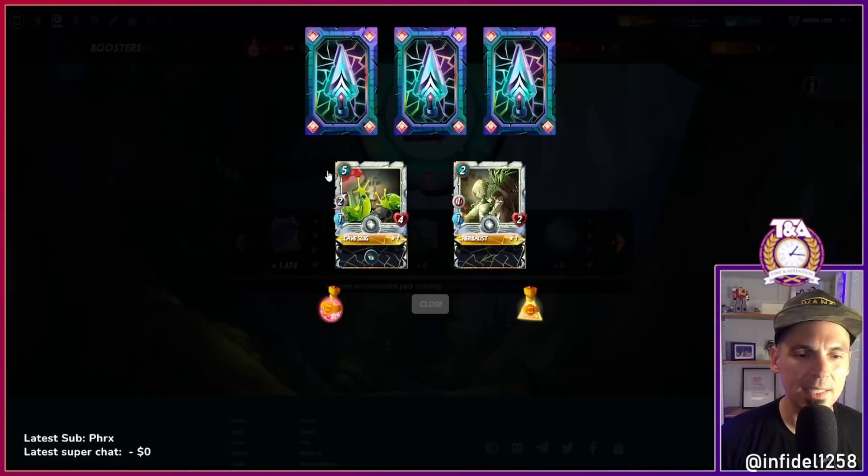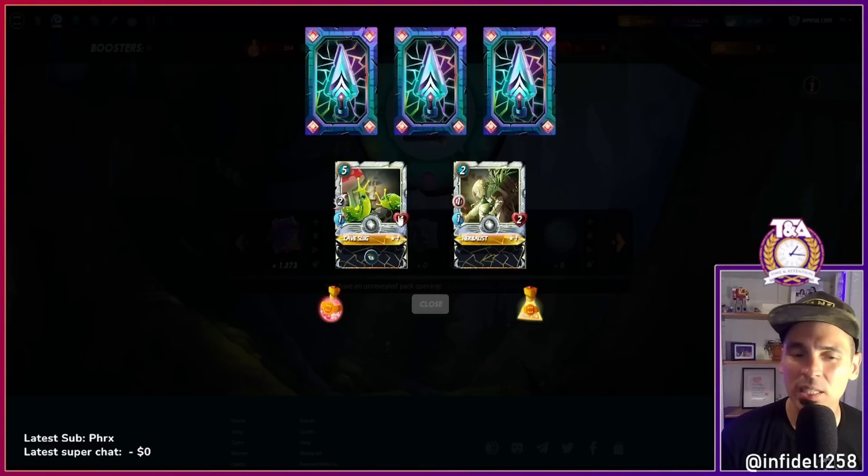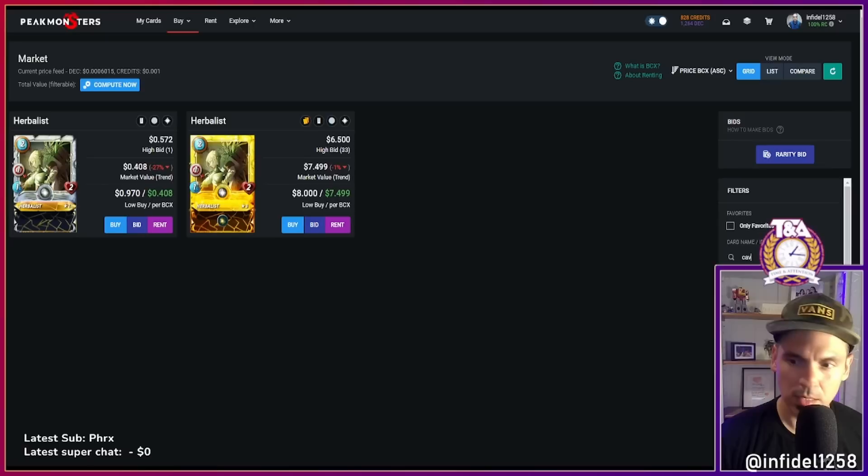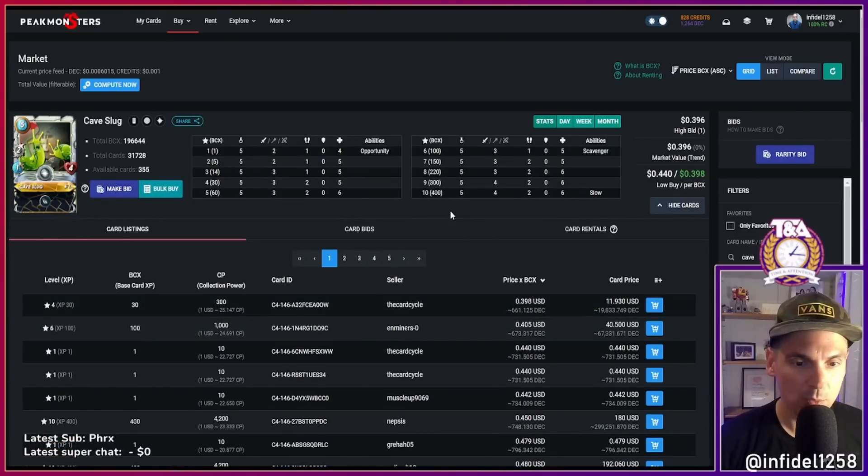Cave Slug is an amazing card — it has Slow at the higher levels, higher damage output, Scavenge and Opportunity. It's five mana for a lot of damage and a potential tank because of the Scavenge. Cave Slug is only 40 cents per BCX — it's a really good card. Four damage at the higher levels. The Slow is really valuable because White is not the fastest team, so being able to slow your enemy can be very helpful.